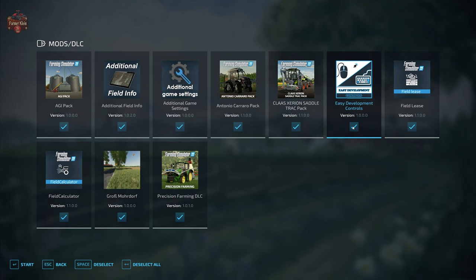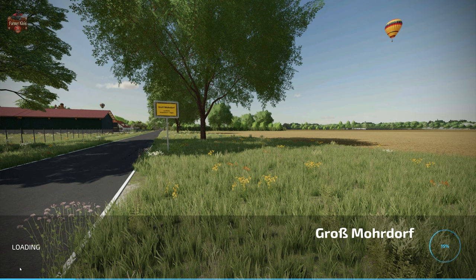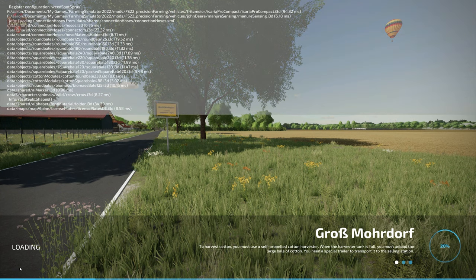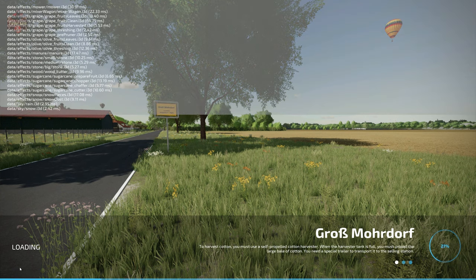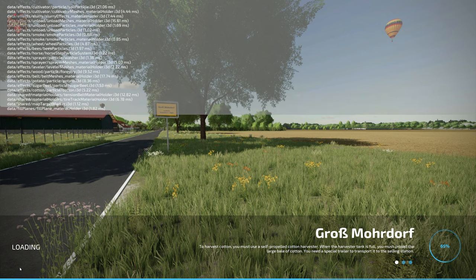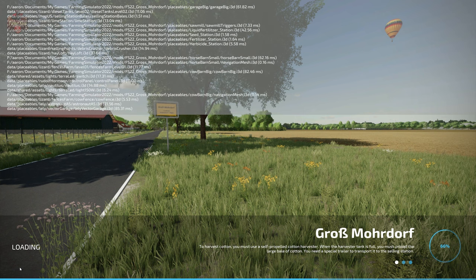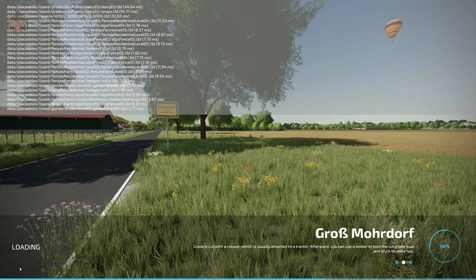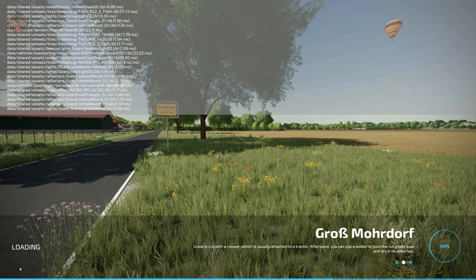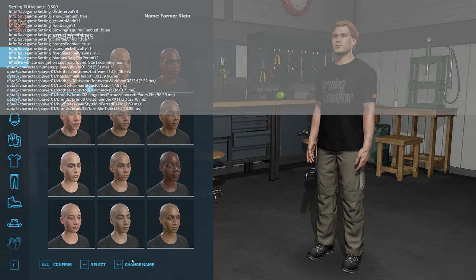We're going to use the mods we typically use when looking at these maps: Additional Field Info, Additional Game Settings, Field Leads, Field Calculator, and Precision Farming. If you load this map up in Farm Manager or Start From Scratch, you will find the main farm completely built out with machinery. The only exception is that you will not own any land — that is really the only difference between New Farmer and Farm Manager.